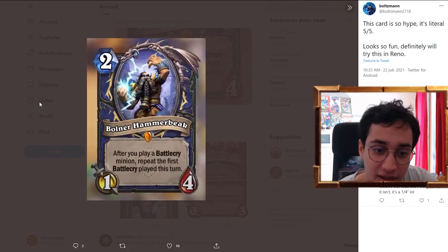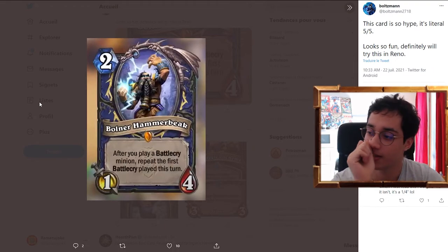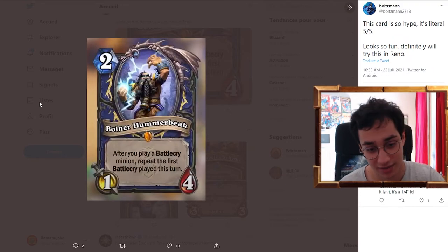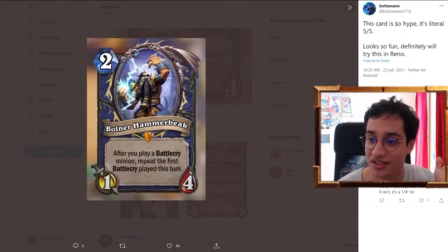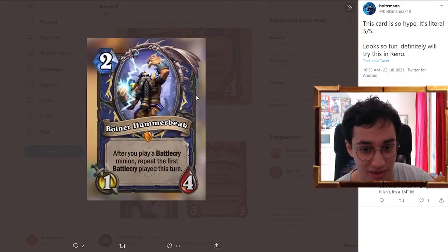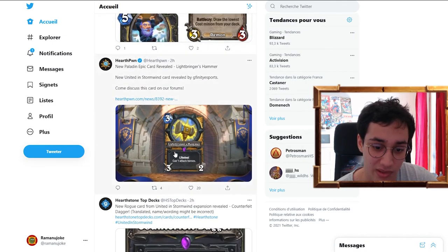Bolner Hammerbeak! 2 mana 1/4 legendary. After you play a battlecry minion, repeat the first battlecry played this turn. Quest Shaman, Reno Shaman, Shadow Walk Shaman — every Shaman. This is good. I love it. This card is so hype, it's a literal five out of five. Looks really fun, definitely will try this in a lot of Shaman decks. It has a good body too — you could just play it against aggro. Really, really good. Thank you Blizzard.